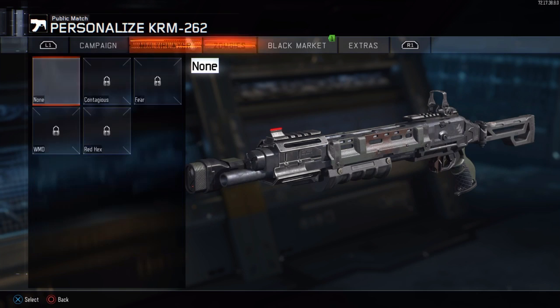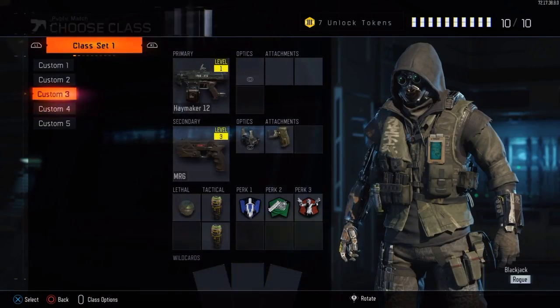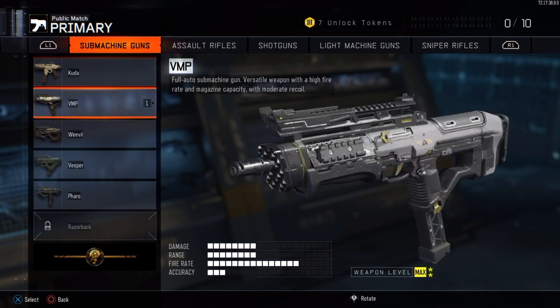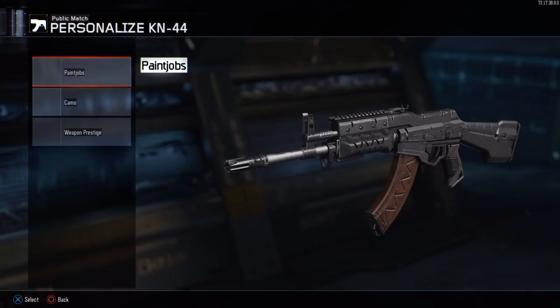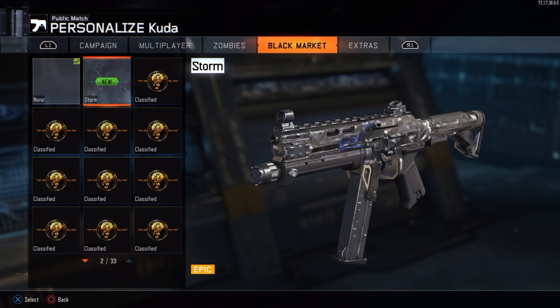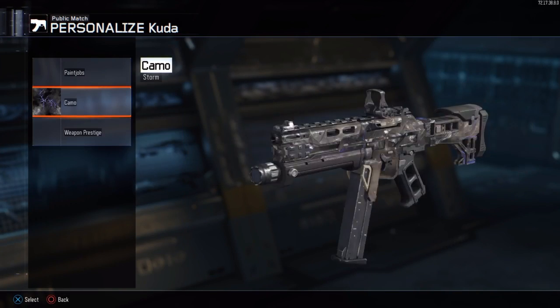I actually really like this camo, I'm gonna leave this. For the KRM I got a new camo and it was also Inferno — I'll leave this on. We got something new for the KN — we don't have camos for the KN, wow, I'm surprised. I think we got something for the Kuda — oh we got Storm for our Kuda! Let's go equip our Storm camo to our Kuda. I already have a Kuda class right here — let's go equip it.